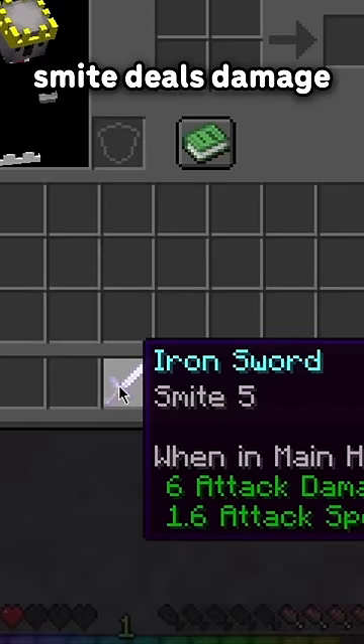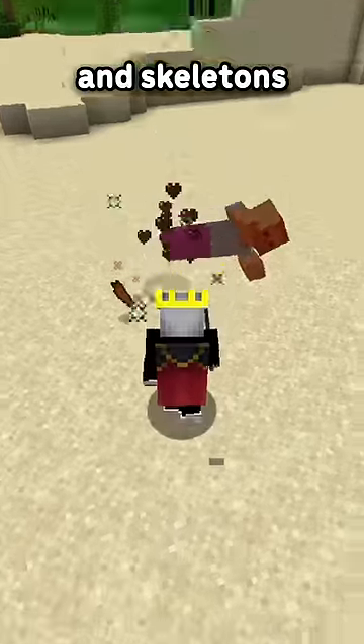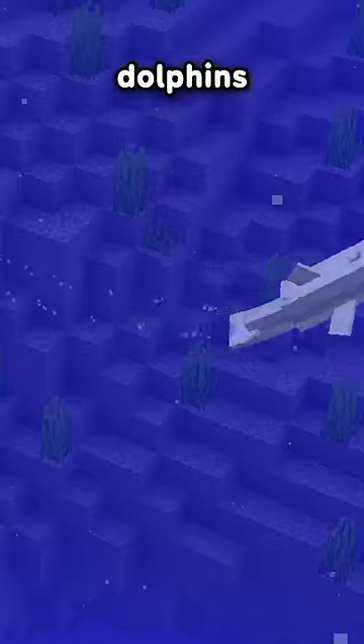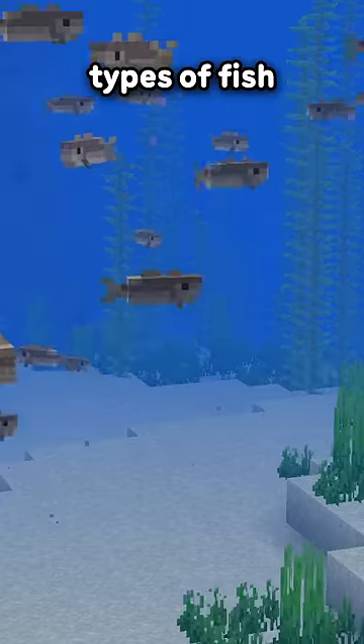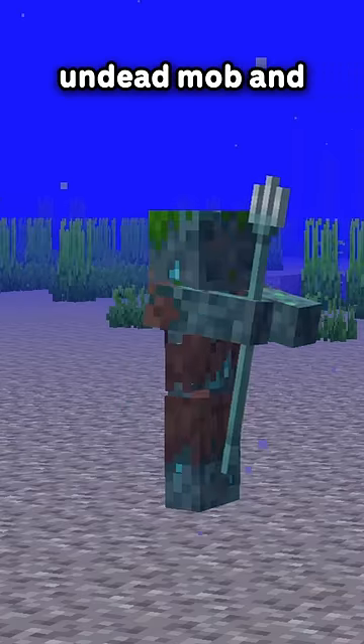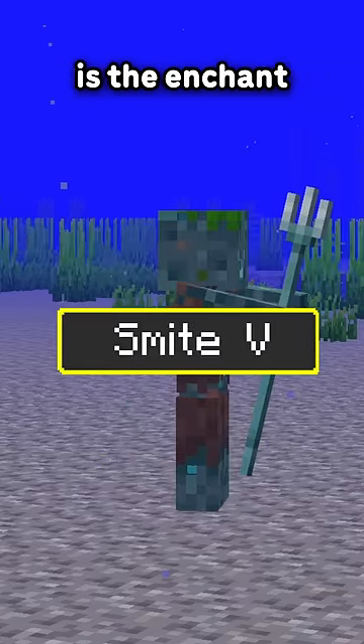This is similar to how Smite deals damage to the undead, like zombies and skeletons. The aquatic mobs Impaling does more damage against are guardians, elder guardians, squid, dolphins, axolotls, turtles, and all types of fish. And funnily enough, the one mob you would think Impaling would be the most useful against — the Drowned — does nothing, as the Drowned is classed as an undead mob, and therefore Smite is the enchant to use.